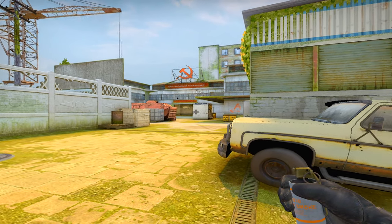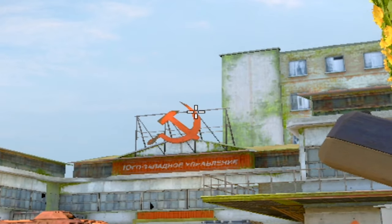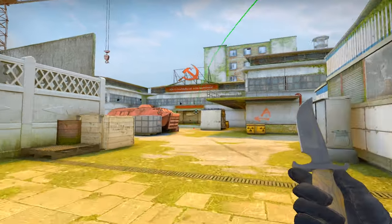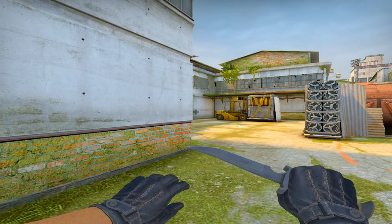Next smoke is for A main as a CT player. All you want to do is walk up to the very edge of this truck and aim in between the hammer and the sickle, right about here. And there you go — there's a perfect A main smoke.